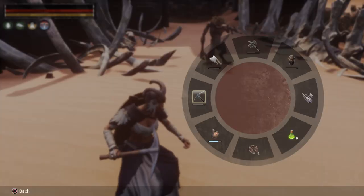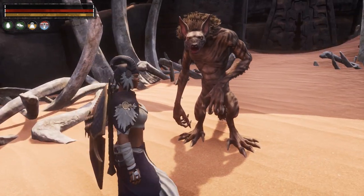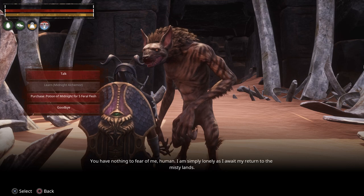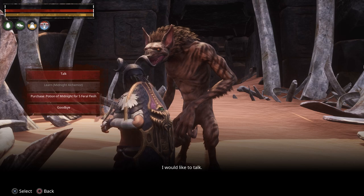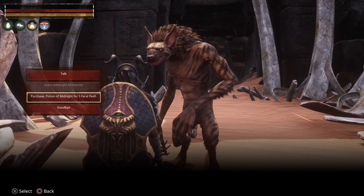Once we have that, we are going to go over and chat with Mr. Yavalsag. He looks a little scary but he's a friendly sort, so you just want to walk up to him and have a little chat. He's going to say: 'You have nothing to fear of me, human. I am simply lonely as I await my return to the misty lands. I would like to talk.' You can chat, or go straight to the purpose: purchase a potion of midnight for five feral flesh.